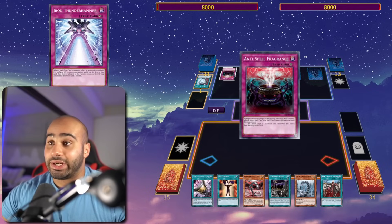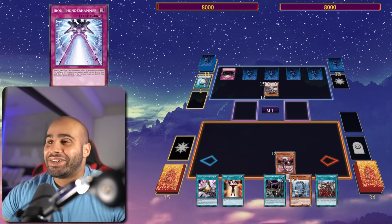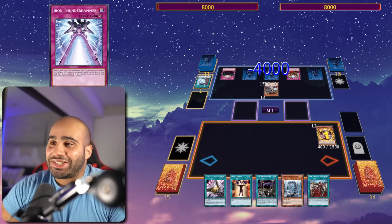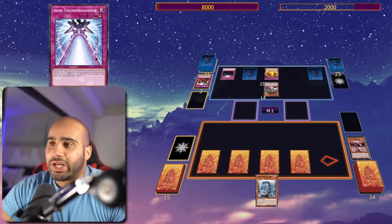Most decks will struggle against this — it's pretty nasty. And also, I have 4 spell cards in my hand and it's kinda tricky. But you know, Cyber Dragon best deck, what can I say? Normal summon Core, I get Solemn Strike pretty much, and I can't really do anything else, so set 4 pass.